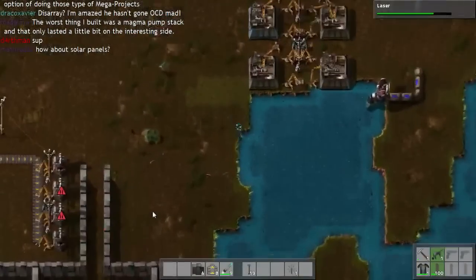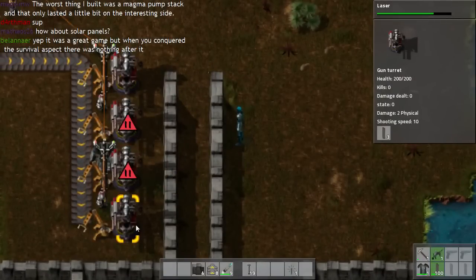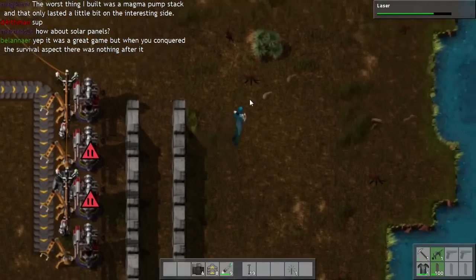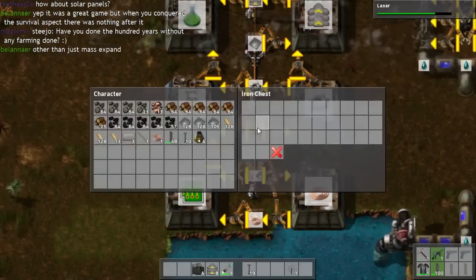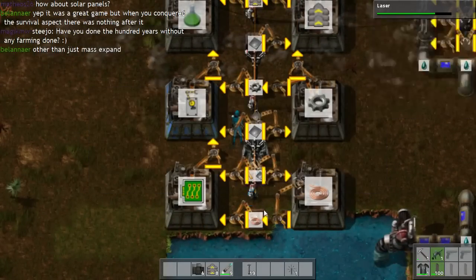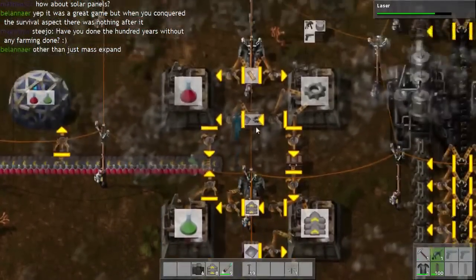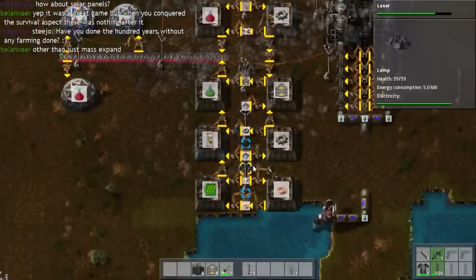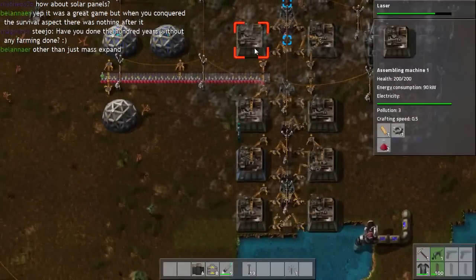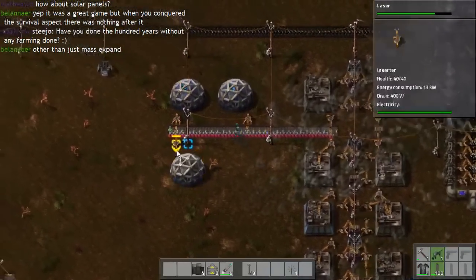I think the thing that prevented me from noticing it was these two managed to get some bullets, so they stopped flashing — I just assumed that bullets were moving through the system still. The red science packs are pretty much completely backed up because everything is waiting on the green science packs at this point.